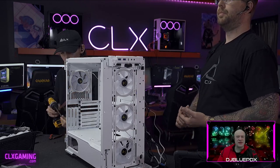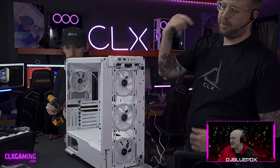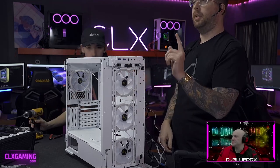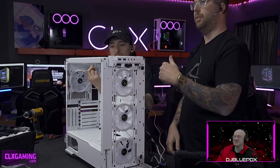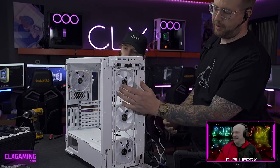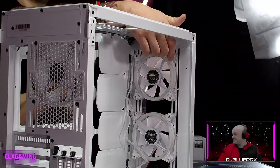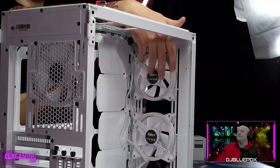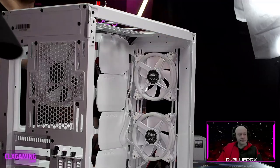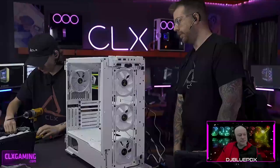How do you tell the front from the back of a fan? It used to be arrows printed on the sides. Now, simply — if you see a fan grill on the back, that's where air comes out. If you're looking at a fan and don't see any grill, that's where air comes in. That's also why GPU fans only show blades — they're blowing air onto the card.